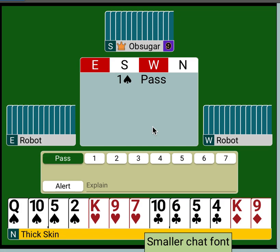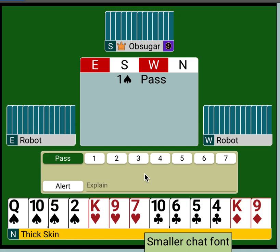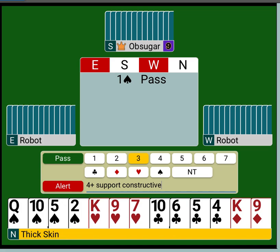We get a spade opening from South, some dude named Obi Sugar. And Fred has four support — he has five to eight points. Now, we would normally bid two spades here. But playing Bergen raises, we're going to make an artificial bid at the three level — four plus support, constructive. Remember, constructive means basically seven to nine, seven to a bad ten. And then we bid three clubs. So this is showing four trump and it's a constructive bid.